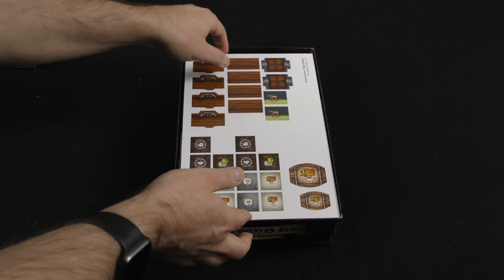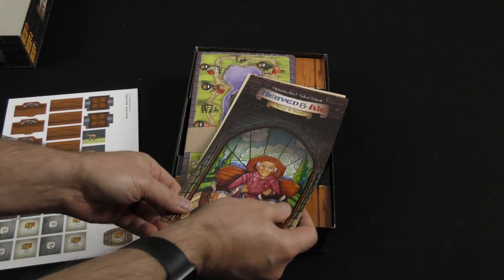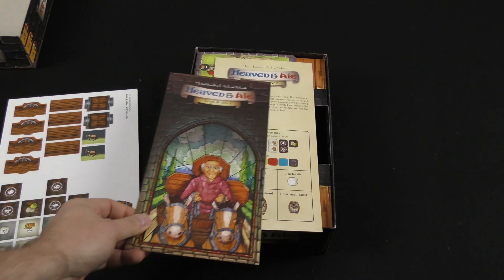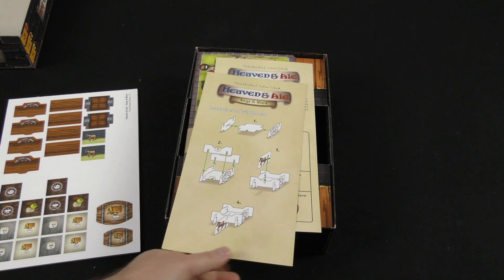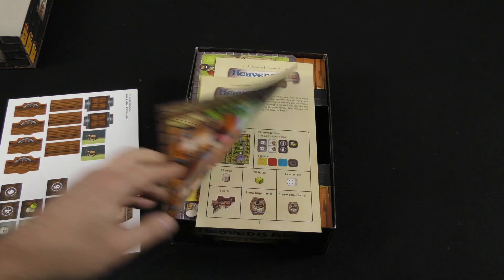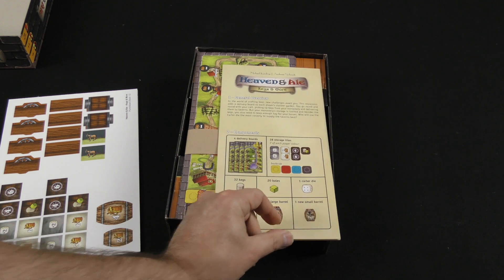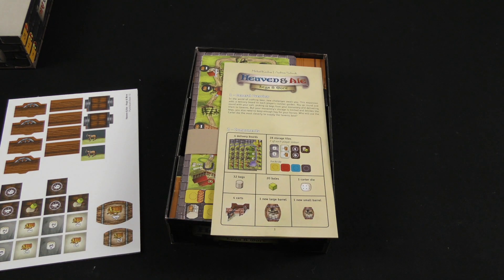We've got our cardboard components right on top, but I want to take a quick gander at the rule book to get a sense for what these pieces are going to be. There is a cart that you can build, which I will not attempt to do on camera. This expansion adds a delivery board to each player's cloister garden. You go round and round with your cart, picking up kegs from your monastery and delivering them to the taverns.